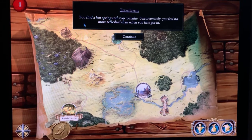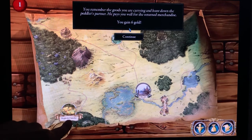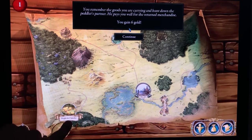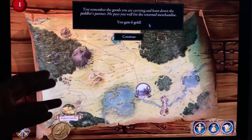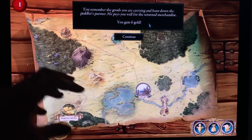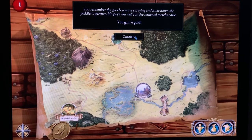It says you find a hot spring and stop to bathe — unfortunately you feel no more refreshed. No skill test, your journey continues. Then it went down to two weeks. It says you remember goods you were carrying and hunt down the peddler's partner — he pays you well for the return merchandise. You gain six gold! I had totally forgotten about that — almost a year ago I had a road event where I had to carry some guy's stuff, and this is the payoff. I get six gold.